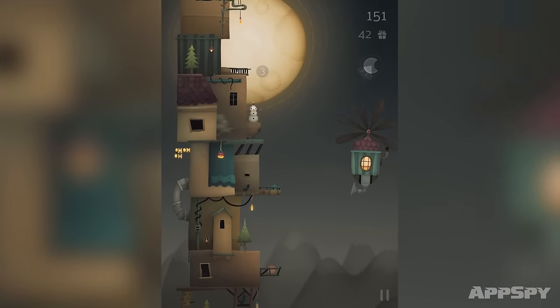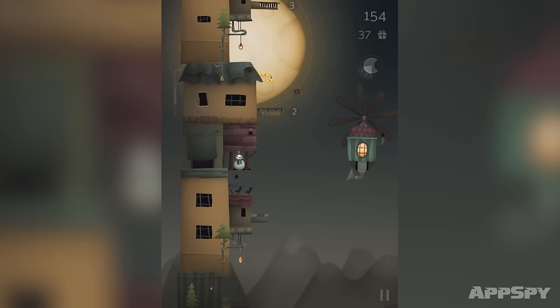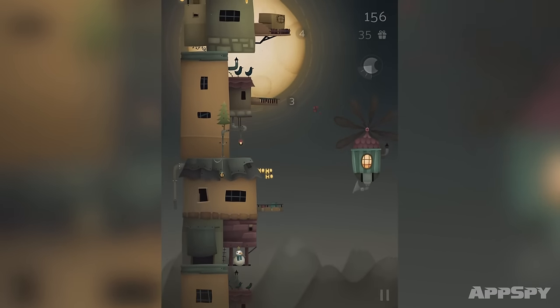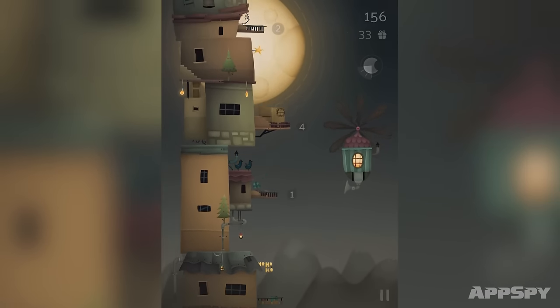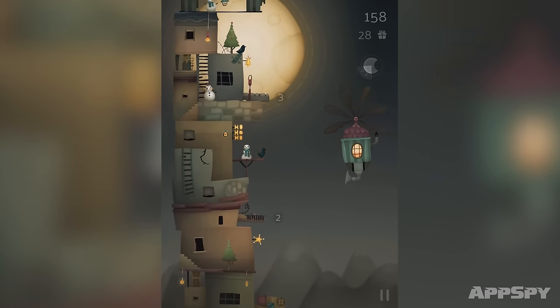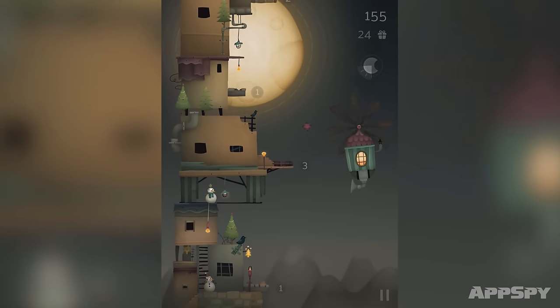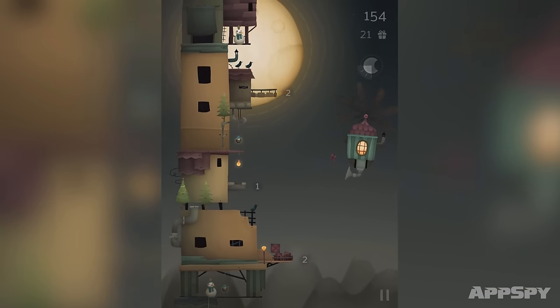This is pretty much the whole game, which is sort of the problem. As you can see, the look is really nice — it's got a lovely little unique art style going for it. The balconies are all different shapes and different angles and jutting out in different places, which is kind of where the challenge comes from. You do have a limited number of presents — you can see in the top right hand corner the presents are counting down.